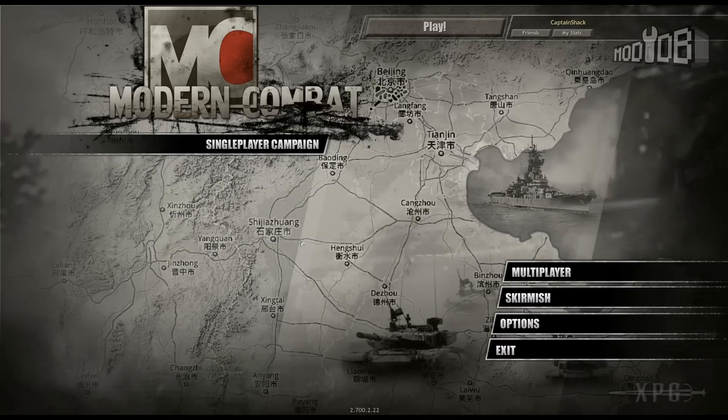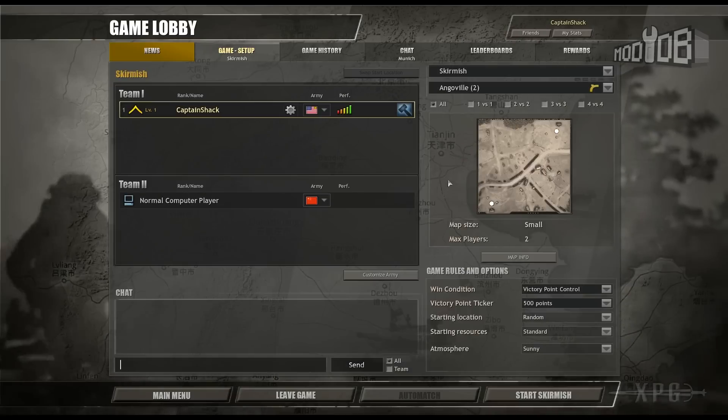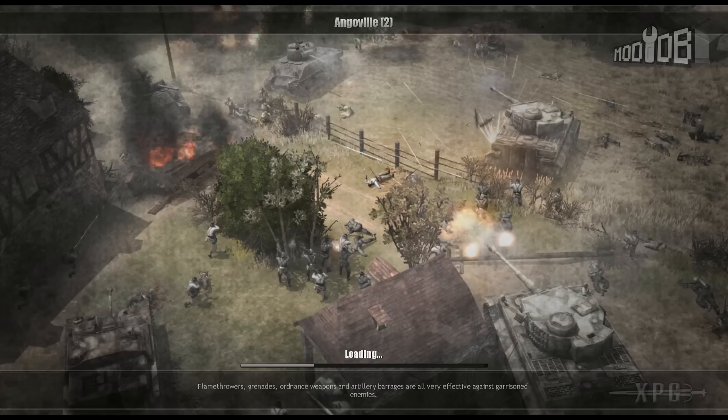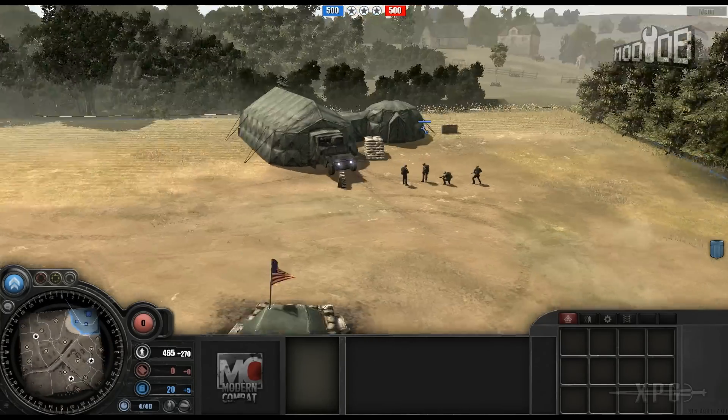One thing that's kind of weird about Company of Heroes that I found is you've got to actually launch a game in skirmish before you can load a saved skirmish game. It took me forever to figure that out, so if you're ever trying to load your game, go into a skirmish first. They've also changed out the command trees. In Company of Heroes you choose your commander type - airborne, armor, or support - those are the three in the original game, and this mod seems to follow suit.